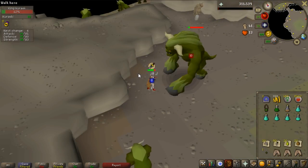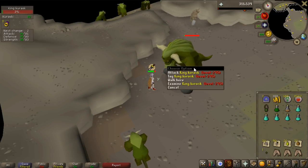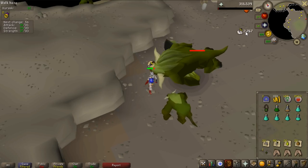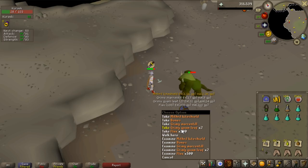I'm actually on my first Kurask task ever and I'm hoping to get an imbued heart from this. The drop was flax and a mithril kite shield - yeah, that's pretty bad.